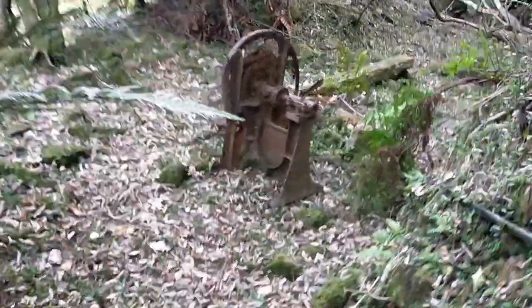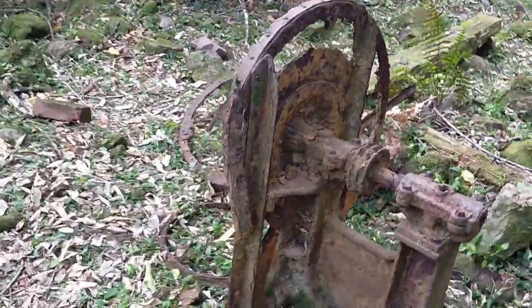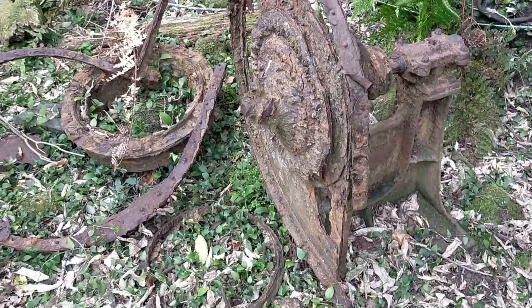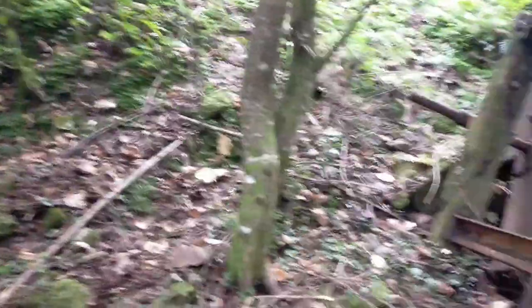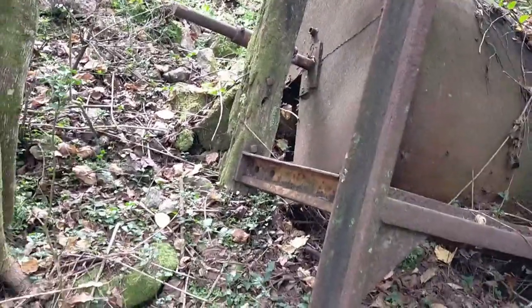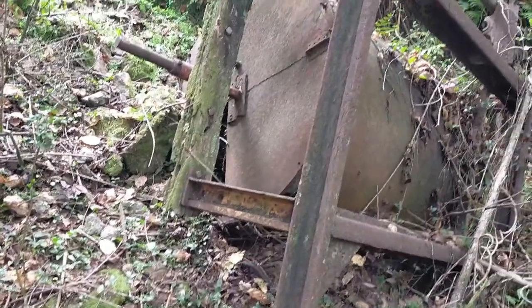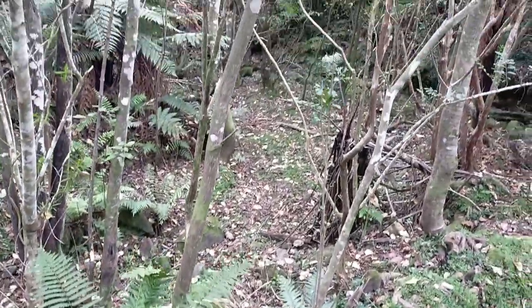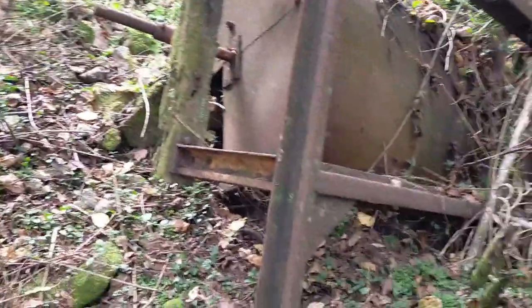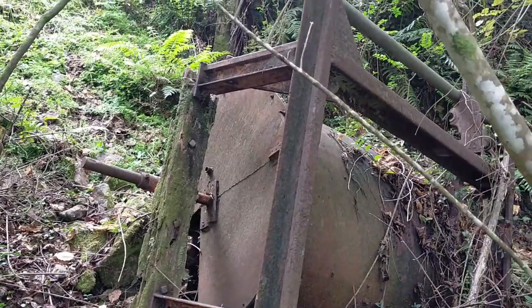Some old mining machinery — that's like a bit of concrete. And some more old machinery. Looks like another wash tumbler. You can see where the water ran down a gully from its output. I guess it used to be up there and it's fallen down. Alright, we'll go over and see what else we can find.